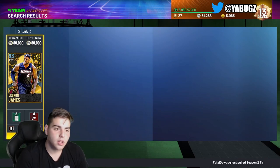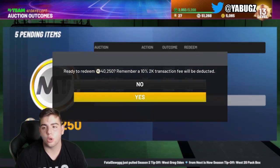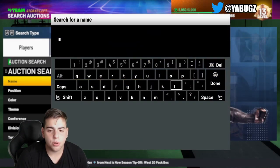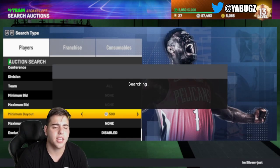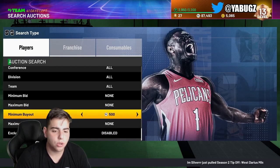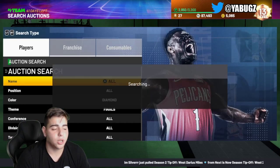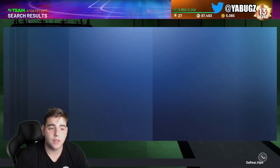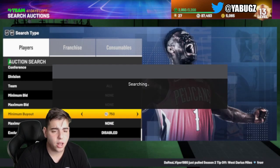That's a snipe — people are going to see this LeBron James on the auction for 80K and think that's his real value. Greg Oden just sold for 40K — easy MT. This is the best method in the game. I guarantee people think LeBron's going for that price. I'm going to sit on this filter and make as much MT as possible. If you're looking for snipe filters, look for cards that are way undervalued because of the auction house glitch.